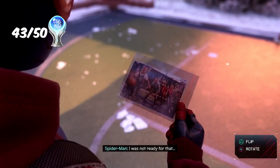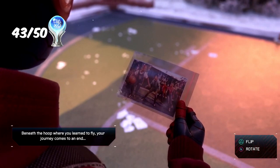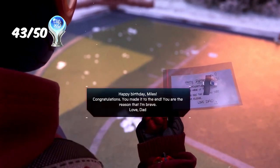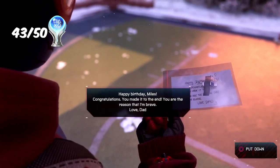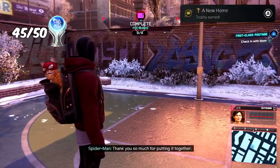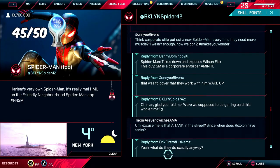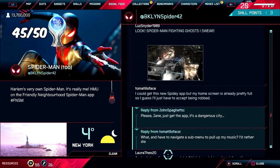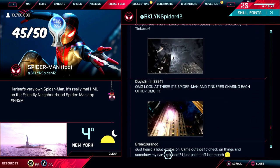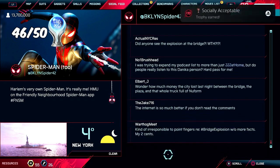Now that the story is complete, there are just a couple more things to do before New Game Plus. A new collectible — postcards — has appeared in every district. For collecting all of them we receive the trophy 'Memory Lane,' which then gives us another trophy called 'A New Home' for reaching 100% in all districts. Finally, scrolling through the entire social feed earned us the trophy 'Socially Acceptable.'